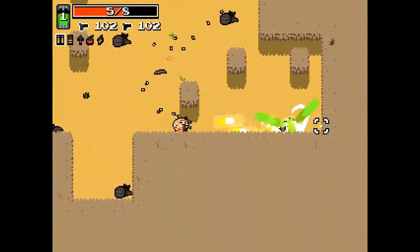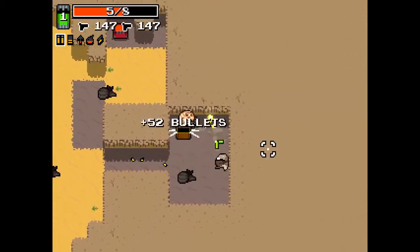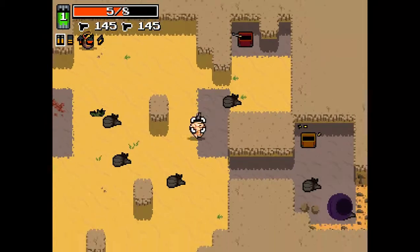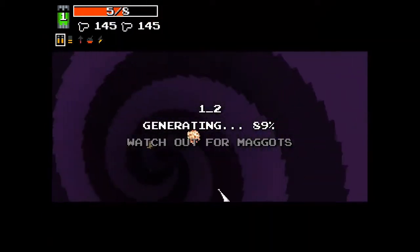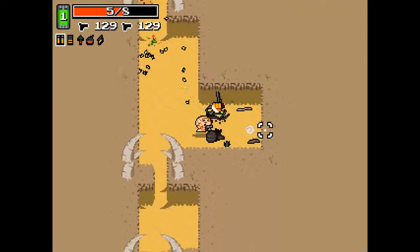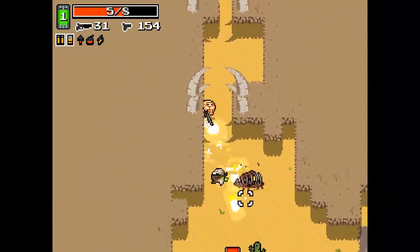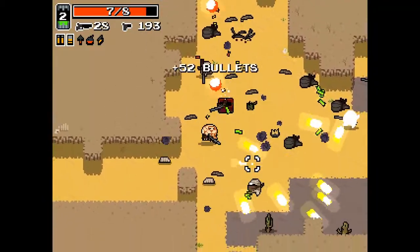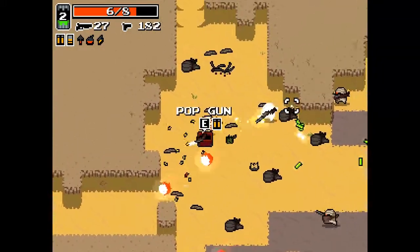We're going to take out the scorpion — kind of hard, but there we go, no problem. Let's see what's in this chest. Hopefully there's a shotgun... no shotgun, just a shotgun screwdriver. I'd really like a shotgun because shotguns are awesome — the spread is great for killing multiple enemies at once. With Steroids you can have two weapons, so I can shoot the pistol and use the shotgun when enemies get close. It's a really awesome combo, especially with everything full auto.